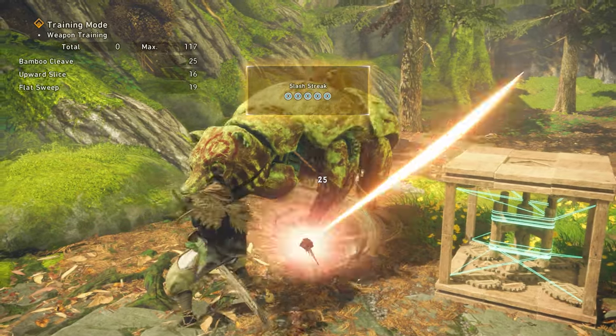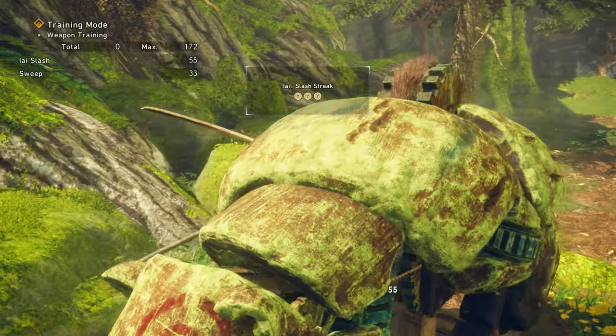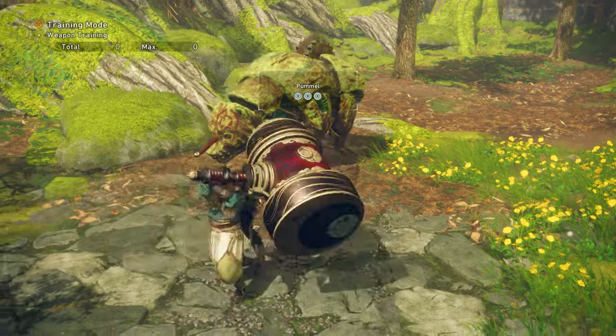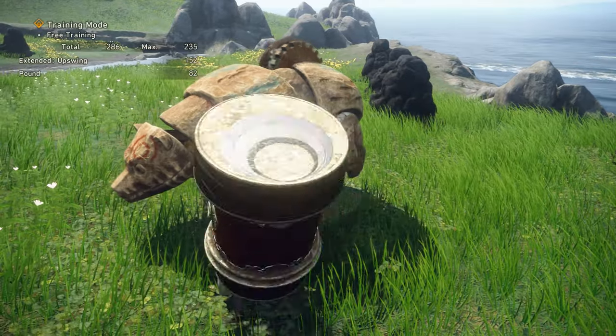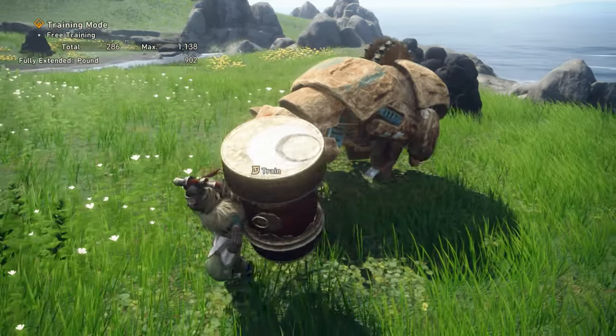In case you were wondering why your hunts are taking forever or your hits aren't doing a ton of damage, you're probably not fully utilizing the powerful moves hidden inside your weapon. For example, the maul — which is a slower hammer-type weapon — has some surprisingly weak attacks, until you unleash a finishing combo which does a ton of damage. I wouldn't have discovered that without the help of our trusty training bear.